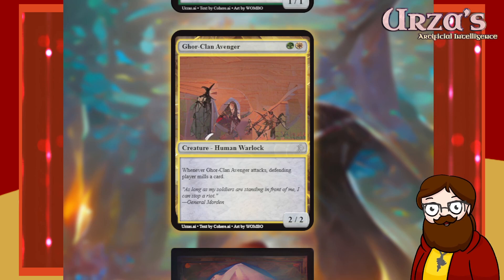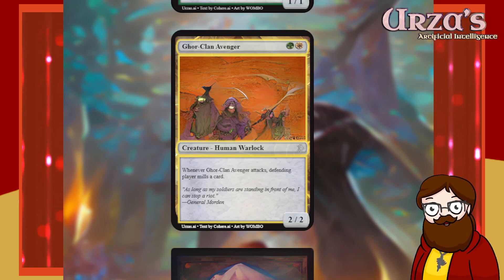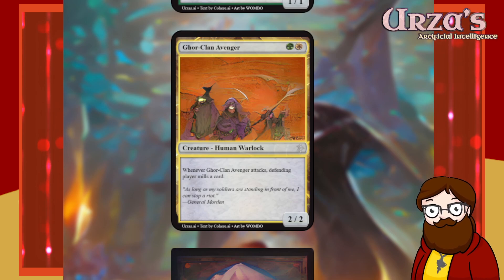Gore Clan Avenger — two-mana green and white 2/2 human warlock. Whenever Gore Clan Avenger attacks, defending player mills a card. It's not interesting, but it is a 2/2 for two with an upside — and that's really all you can ask for. The problem is it's multicolor and I want that to be more interesting, but oh well.